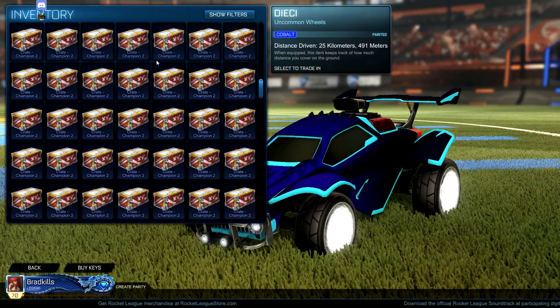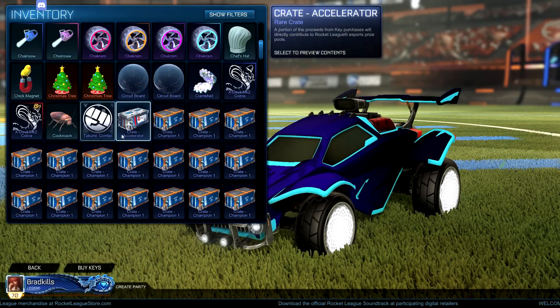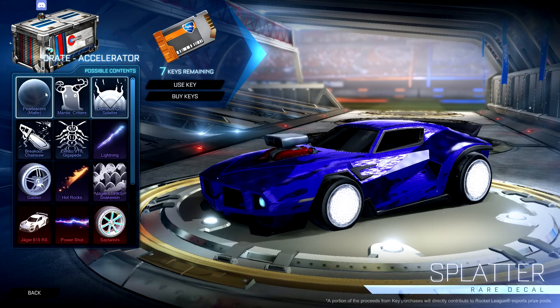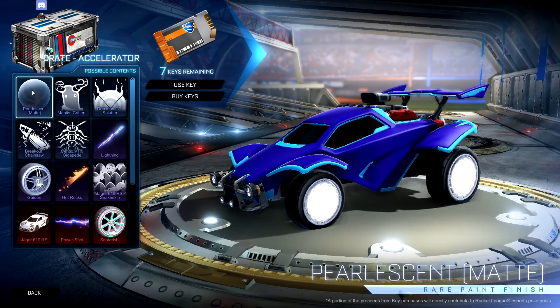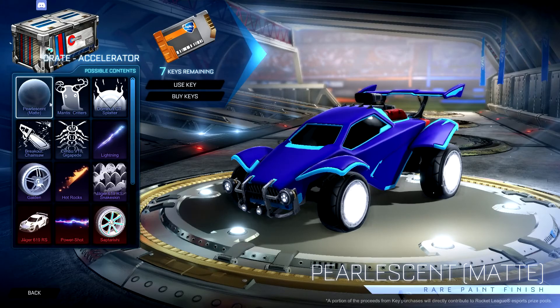Where did they put it? Here it is — the Great Accelerator. So we have some pretty new decals. Pearlescent matte, which is one that they showed off. So that's pretty cool.